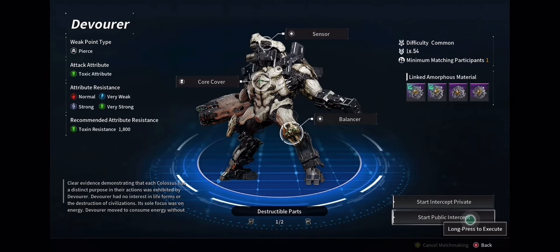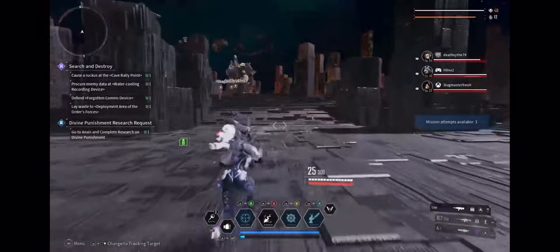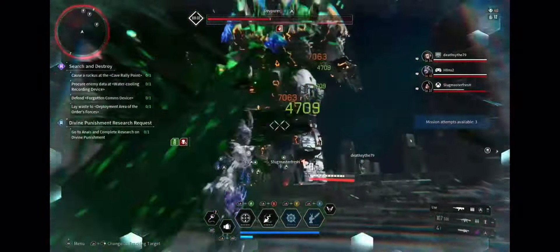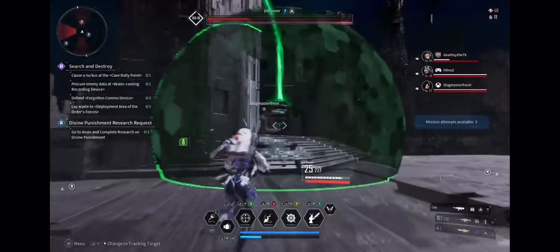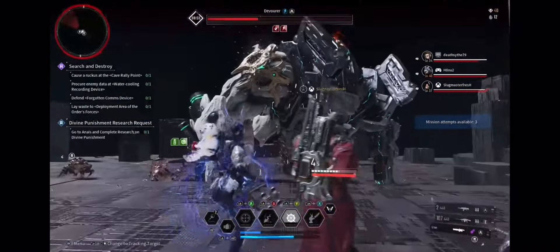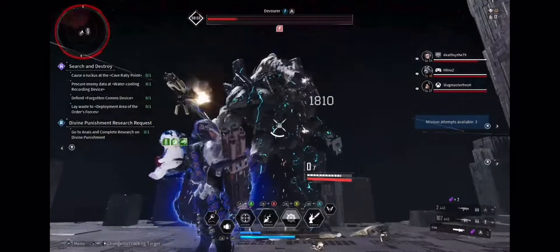Hey guys, it's JetRecord. Some of you are having trouble with this boss fight, so I'm going to show you the easy way to strat this guy in under 30 seconds. The key is doing the most DPS as possible. Take note of that purple meter below his health bar — that means he's going to regenerate once it reaches full, and then you have to start all over again.